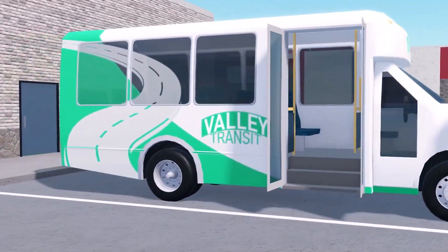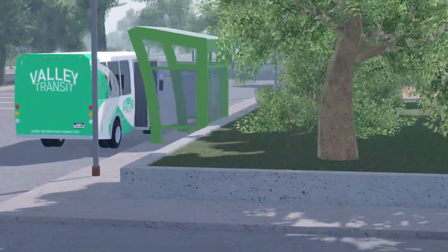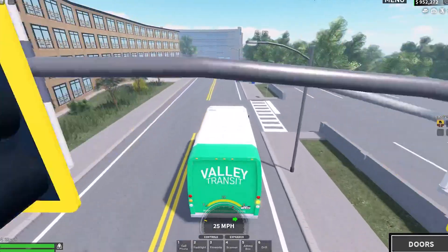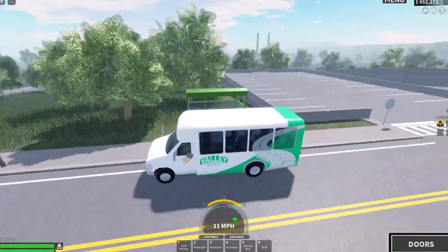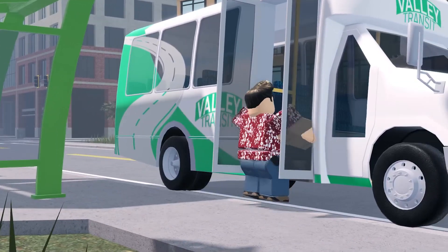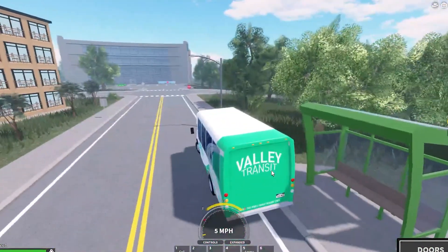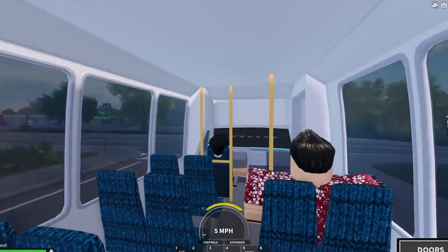The bus has an opening door feature where you can press X and the doors will open so you can get people in and out. This is mainly for roleplay, but you can also call the Valley Transport so anyone on the team will get notified. It adds some really nice roleplay ability to the game. Fun fact: you can actually shoot and use melee weapons to break the windows on the bus, so it could be cool for SWAT or police roleplays. Overall a great start to the new update.